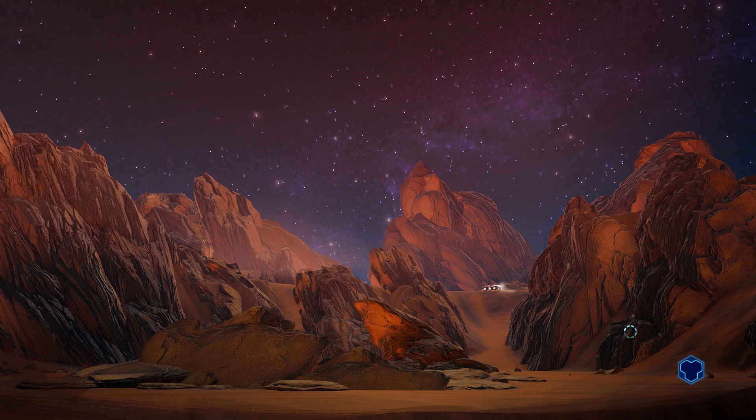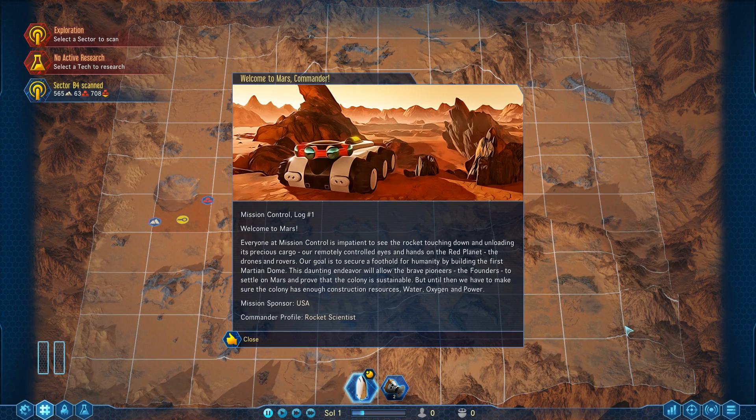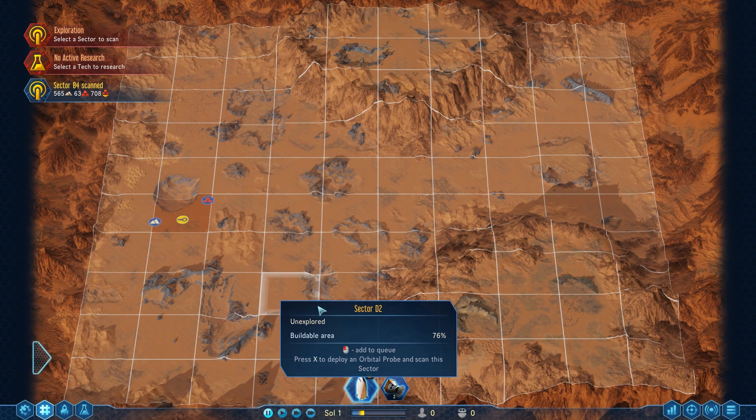All right, so we are on our way to Mars! We're going to science the heck out of this. If you guys didn't see The Martian, you really should. Welcome to Mars, everyone — mission control is impatient to see the rocket touching down and unloading its precious cargo. Our remote-controlled eyes and hands on the red planet — the drones and rovers — our goal is to secure a foothold for humanity by building the first Martian dome. We'll set the robots to build the dome, then bring some people. The colony needs construction resources, water, oxygen, and power.